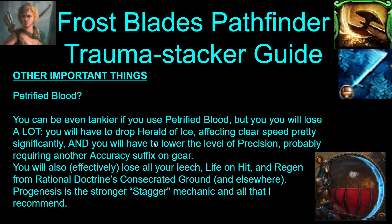Petrified Blood — you will be even tankier if you use Petrified Blood, but you have to lose a lot for it. You won't be able to use Herald of Ice, which is very strong for clear speed. You'll have to lower your Precision level because Petrified Blood costs more mana than Herald of Ice does, and that will probably require you to get another accuracy suffix somewhere to hit cap. You will effectively lose all your leech, life on hit, and regen from consecrated ground with Petrified Blood, because all that recovery gets turned off above low life, except for your flask. Progenesis is the much stronger stagger mechanic compared to Petrified Blood anyway, so I just recommend you use Progenesis.